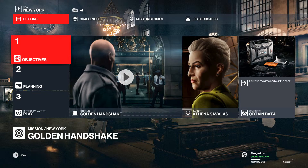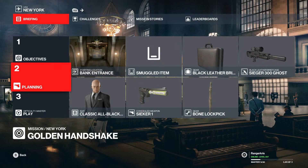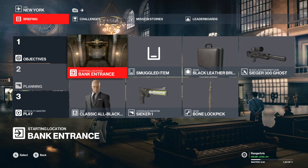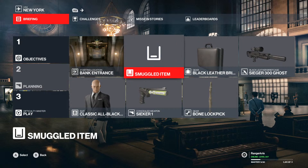Hey guys, how are you all doing? I just wanted to share with you a quick Hitman Freelancer video today about the New York bank. I think this is one of the best missions to do when you're first starting out because it gives you a lot of money. However, a lot of people may not know how to do it fast, so I'm going to show you now.